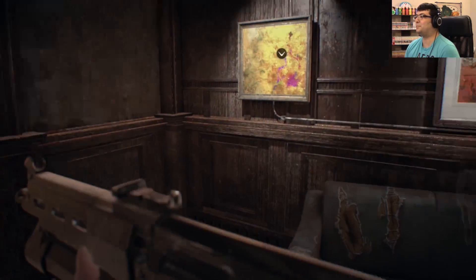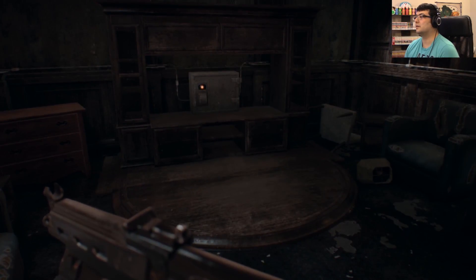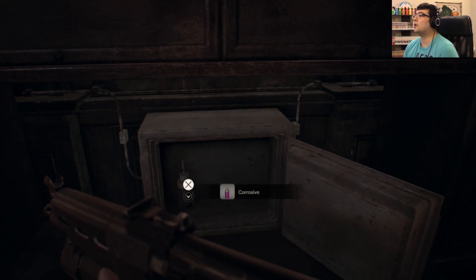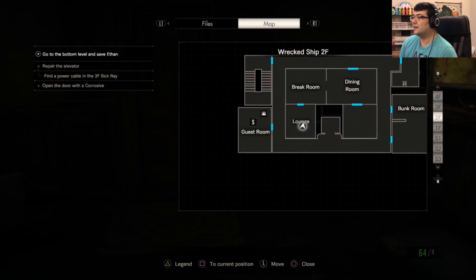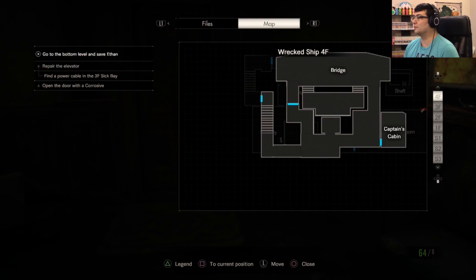Pink splotchy splotch goes up in the corner. Are we good? Okay, so what's in here? Ooh, corrosive! So much corrosive! Oh, that's good! So I need to go back up to the control room. We want to be on the third floor.